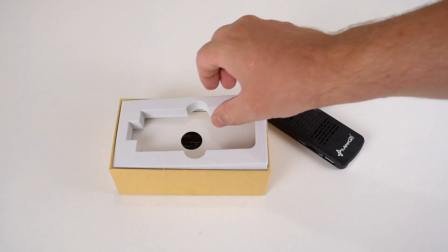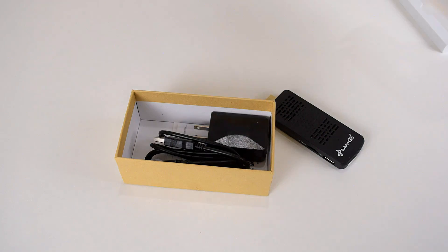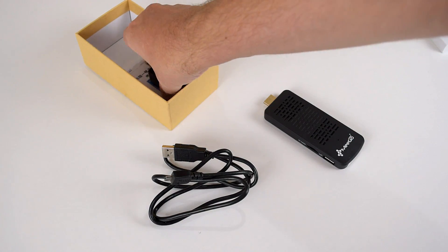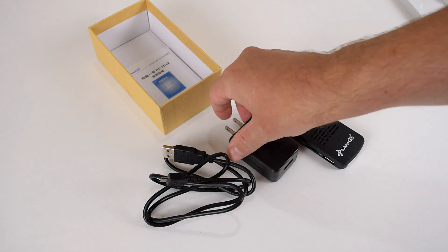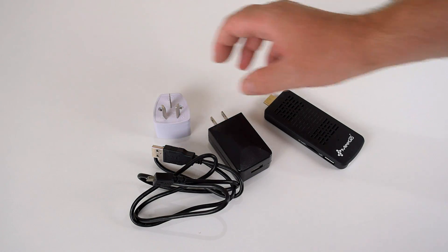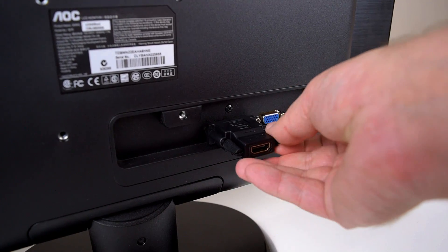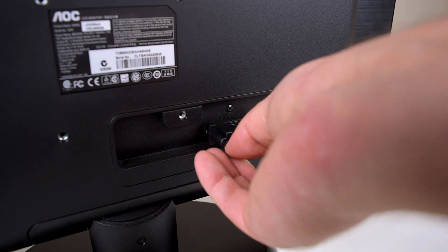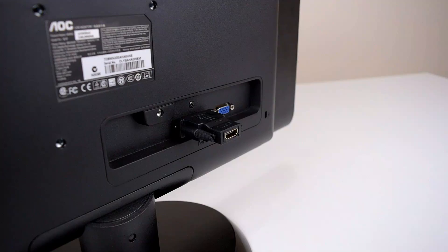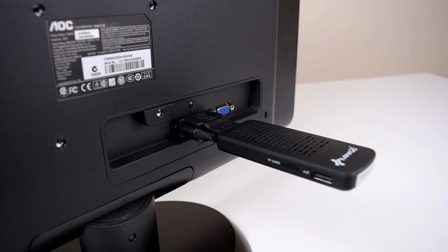Inside the box we've got the actual unit, a charger which is basically a phone charger rated at 2 amps on the USB port, and a USB to micro USB cable. Because I'm from Australia they also included a local adapter. Note that the device is quite wide so you might have to use an HDMI extension lead to connect it to your television. I'm using a monitor without HDMI so I'm just using a DVI to HDMI adapter instead.